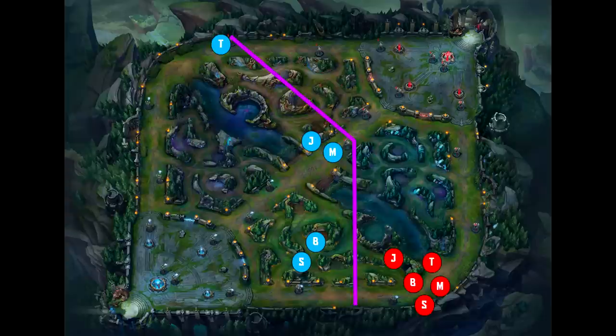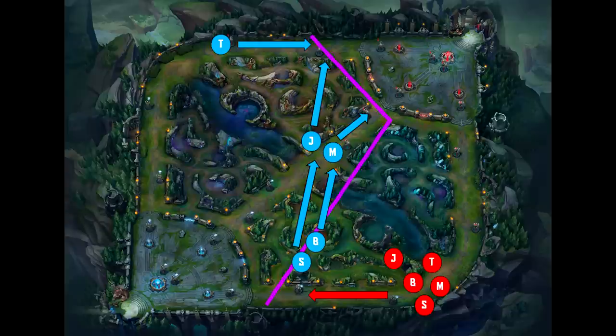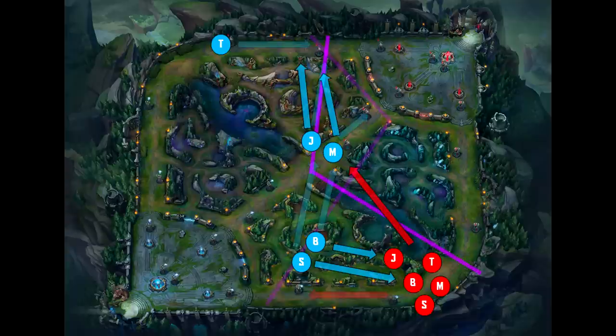Now the enemy team has to respond to you — do they continue pushing bot, or rotate mid to stop your push? Whatever option they choose has a clear counter. If the enemy team continues to push bot with all five members, your team should focus mid lane and top lane. Yes, their team will take bottom tower slightly faster, but overall your team will be at an advantage because you're applying pressure to two lanes while they're only applying pressure to one. Towers become harder to crack the deeper you go, so ultimately destroying mid and top outer towers is easier than destroying both bot outer and bot inner towers.